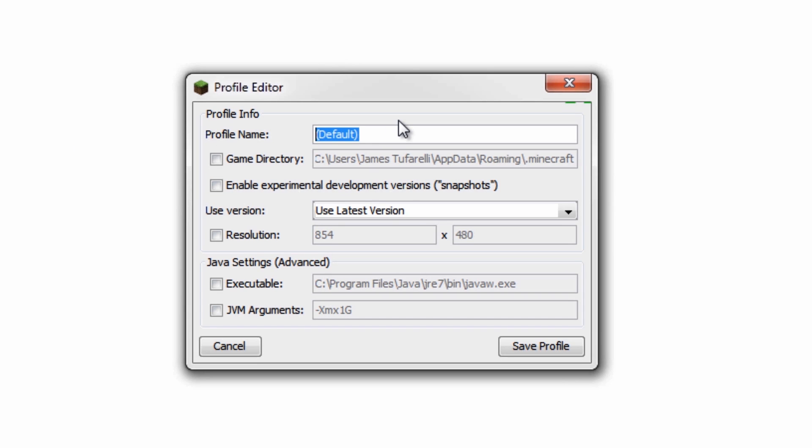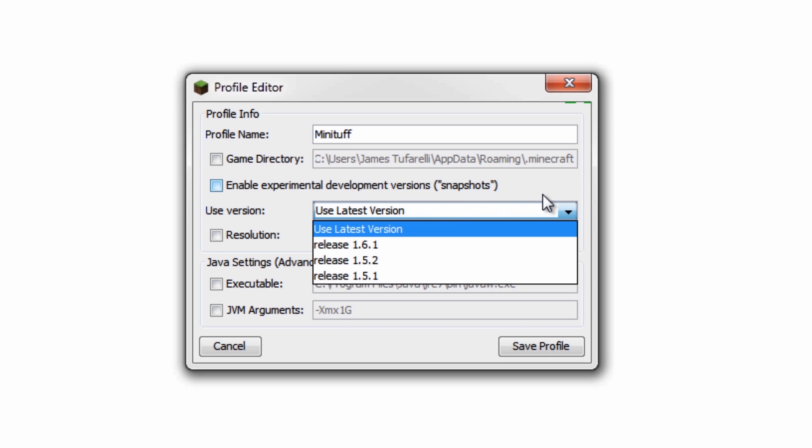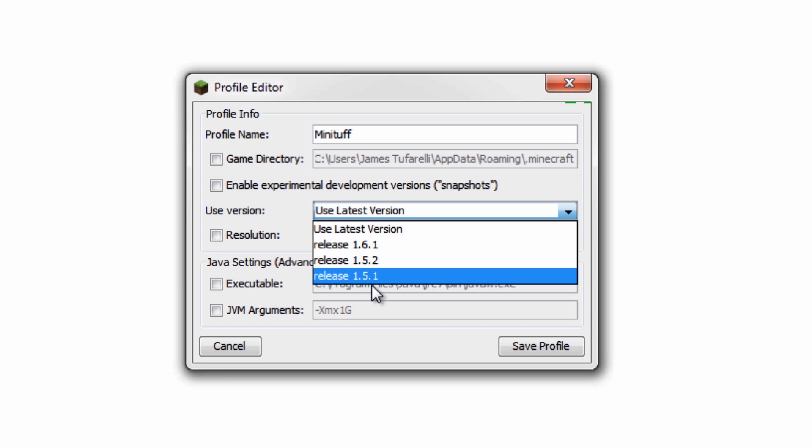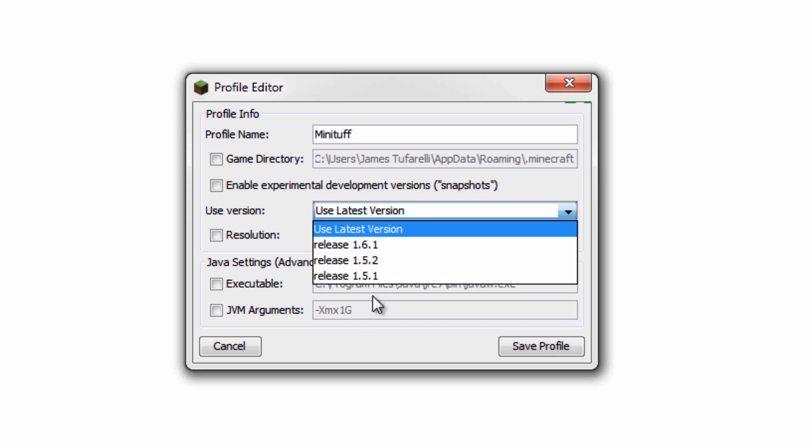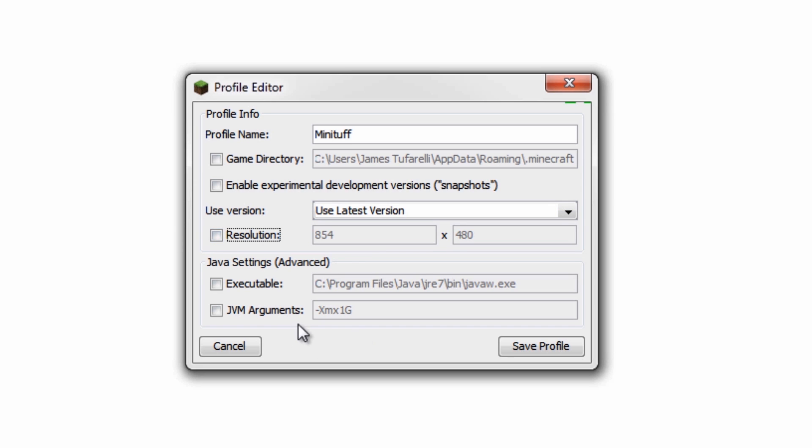This is my current profile. I'm going to name it 'Minituff'. Down here you can change a couple things: you can change the game directory, which should be defaulted to where your Minecraft folder is. You can tell it to use the latest snapshots, or down here you can change it to use a specific version - this is really awesome. Before, if you wanted to use an older version of Minecraft you had to go in and replace the folder manually, but now it will do it automatically. Resolution will scale automatically. The JVM arguments option lets you choose how much memory you have dedicated to Minecraft - I'd recommend checking this to give yourself one gigabyte of RAM. By default it's 256 megabytes.